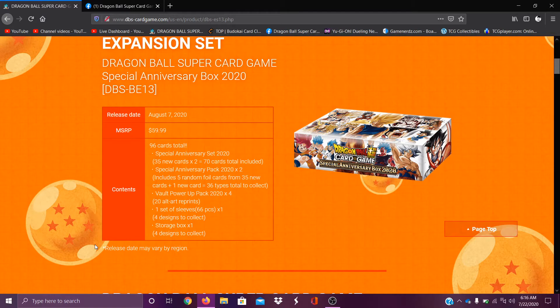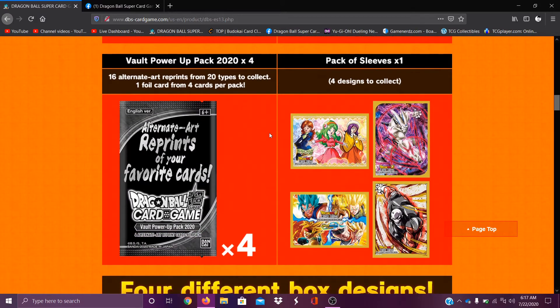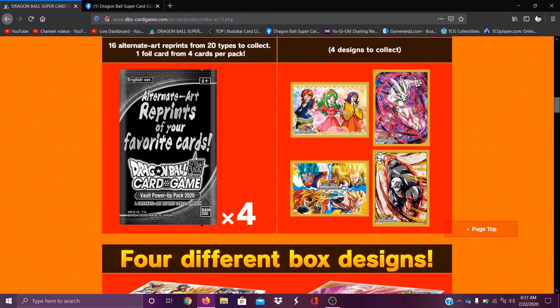This just dropped right now — August 7th. We've known this for a while; it's almost out. These boxes — oh my god. So they showed the rest of the cards. The two packs to get the random leader and some other stuff like foils. The reprint alternate art we'll get into later, and then we have the sleeves — honestly, sleeves are average.